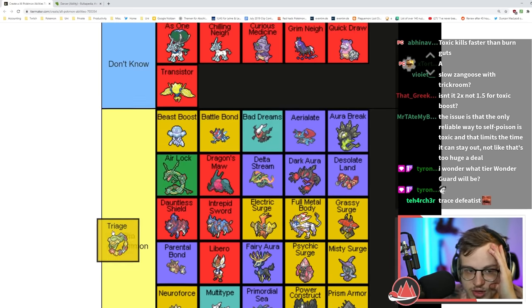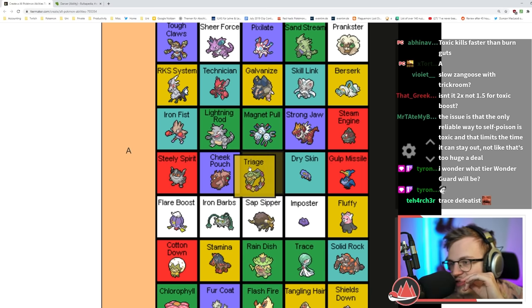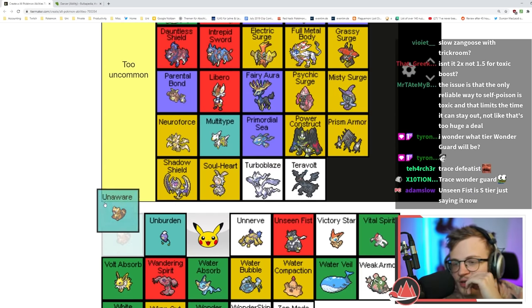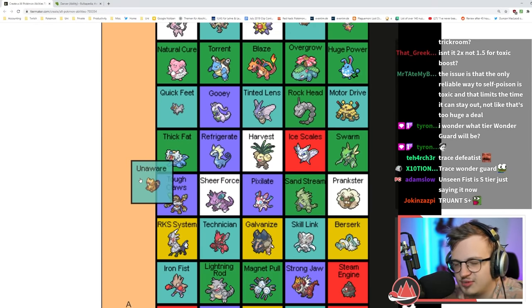Triage gives you priority on healing moves including drain moves — I think that's pretty good, A tier ability. Truant is obviously bad because it only lets you attack every other turn. Turboblaze is too uncommon.